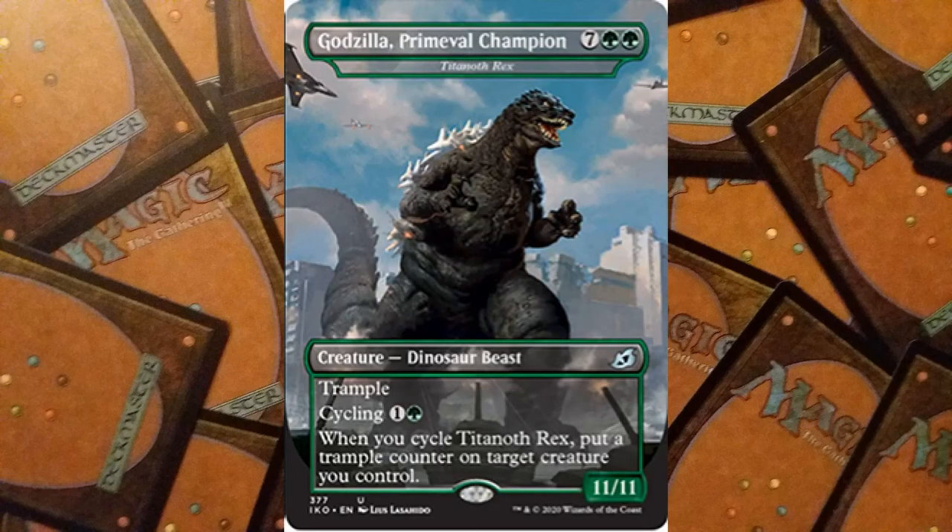We have big creatures coming: Titanoth Rex, for nine mana, seven and two green, is a Dinosaur Beast — an 11/11 trampler. It also has cycling, which is great if it's too early to play. Pay two mana, discard it, draw a card, and when you cycle the Rex put a trample counter on target creature you control. So if you already have something large out, being able to put a trample counter on it is fantastic. It also has the Godzilla Primal Champion variant artwork.